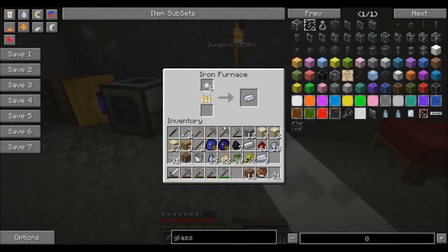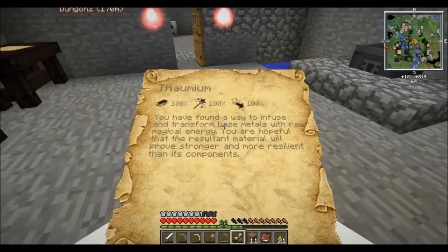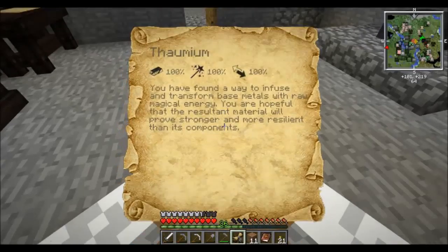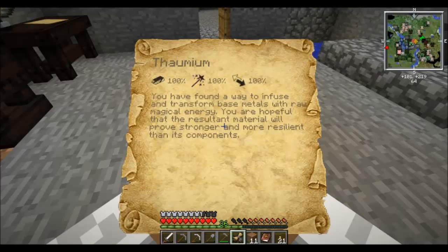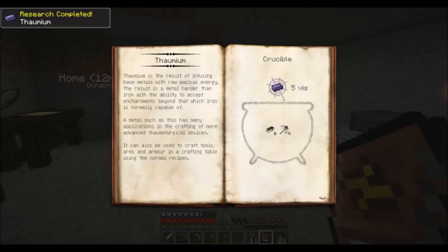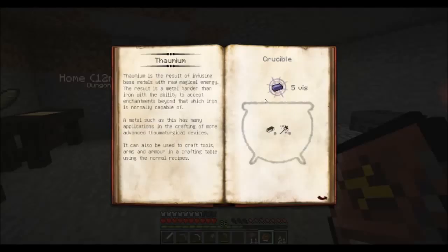Also, before the end - I just discovered that silver is a very useful way of getting permutatio and metal. Also, I accidentally discovered formium here, which is actually not like the other transmutations - this is a completely new material. You find a way to infuse and transform base materials with raw magical energy. You're hopeful that the resultant material will prove stronger and more resilient than its components.